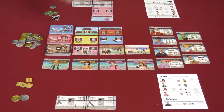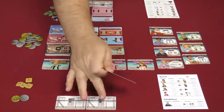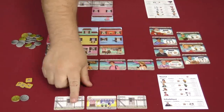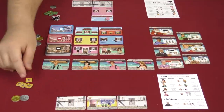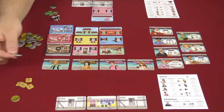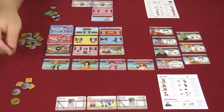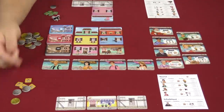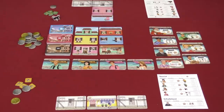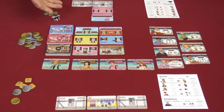On my opponent's turn, they go ahead and take this card and place it right here between the two scaffolds, paying one dollar to do that. Since they only took one card, they get to take two gold. Then they pay one gold to play it into their neighborhood. Once everybody has rebuilt, we get ready for the next round.